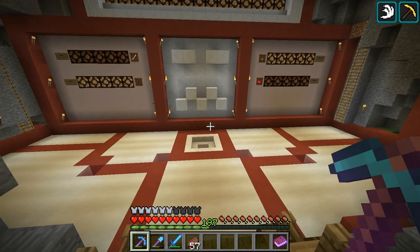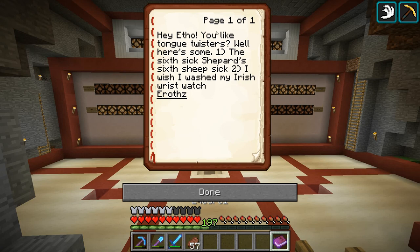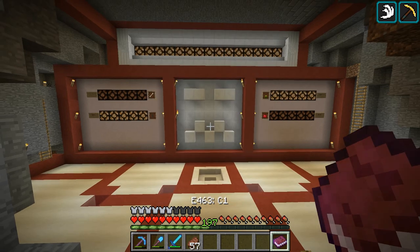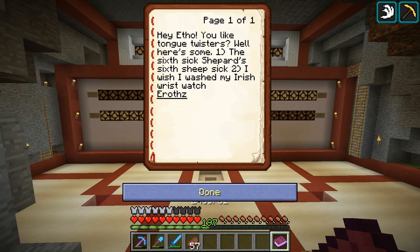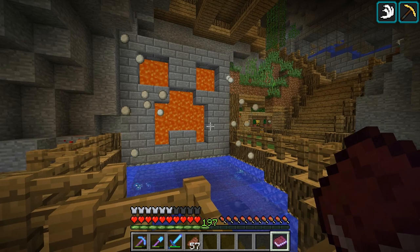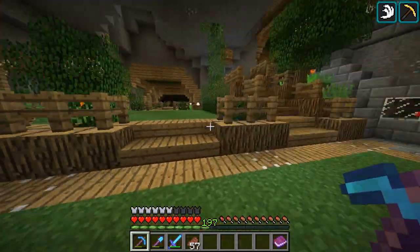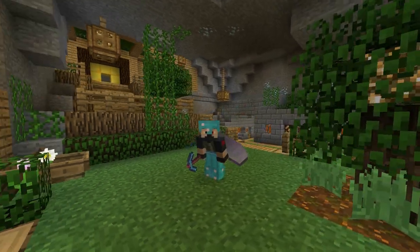It has just occurred to me that in that hour of building, I did not check on Wilson even once. So he's dead. Let's check out the comment of the day. It says, 'Hey Etho, you like tongue twisters? Well here's some.' Okay guys, here we go. Number one: 'The sixth sick shepherd's sixth sheep's sick.' I can't say that one fast — the sixth sick shepherd's sixth sheep's sick. Number two: 'I wish I washed my Irish wrist watch.' I wish I washed my Irish wrist watch. Thank you, E-Roths. Alright, very good — I'm good at saying things. I approve of anyone that starts their name with an E. Anyways guys, I hope you enjoyed today's episode. If you have any ideas or suggestions or plans for future projects, things you want to see, let me know in the comments. Thank you for watching, hope you have a wonderful day. Take care, bye-bye.